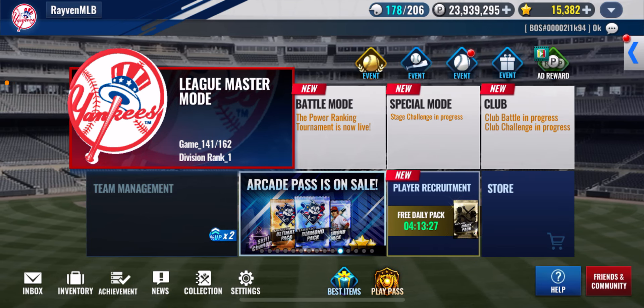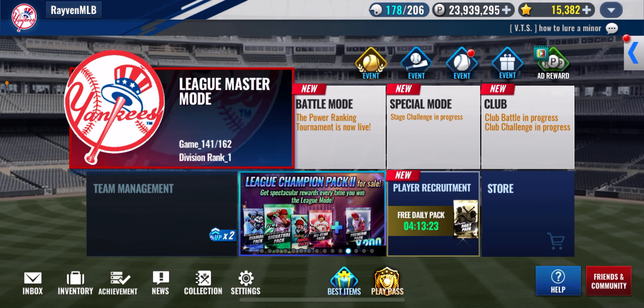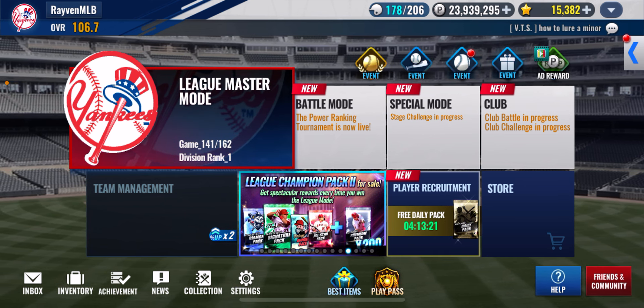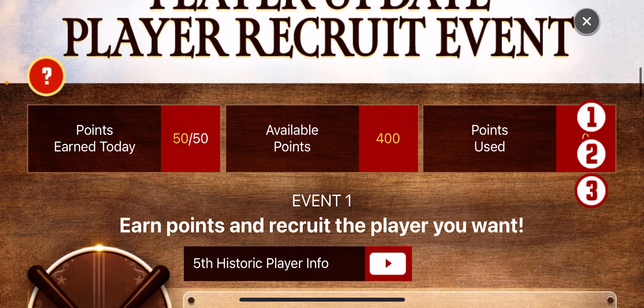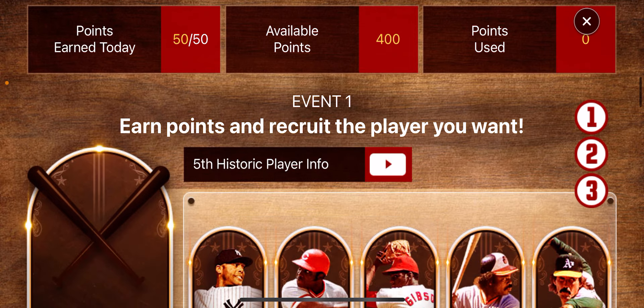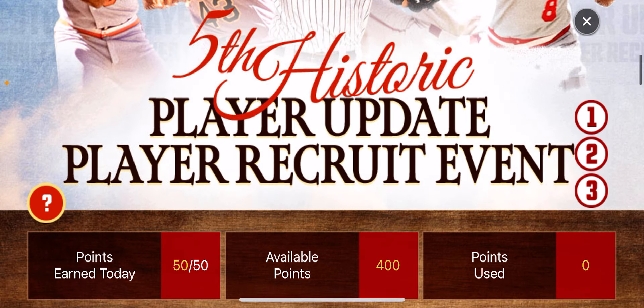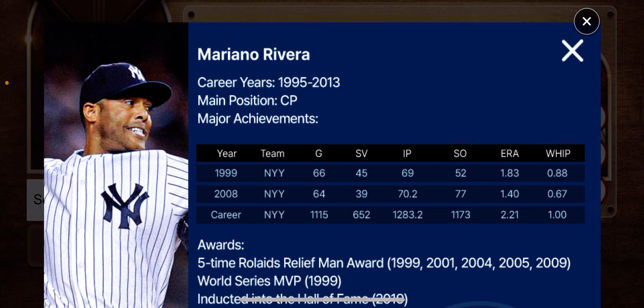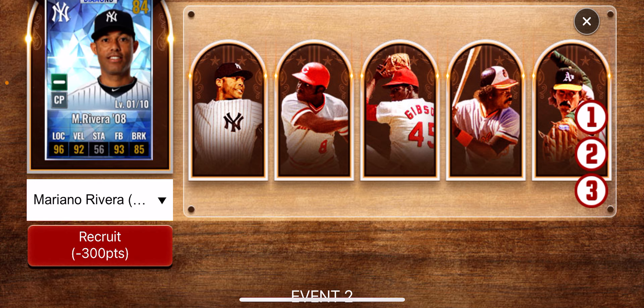Today we are going to pick up Mariano Rivera. So we're going to go to the historic player page. Now you need, according to this, select player is 300 points. We have 400. So we're going to select Mariano Rivera from the drop down here. And it's going to give us, I'm assuming, his diamond card from 2008.